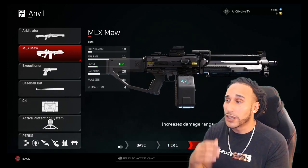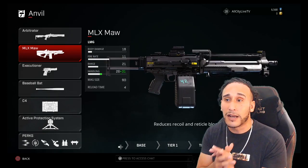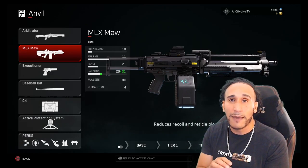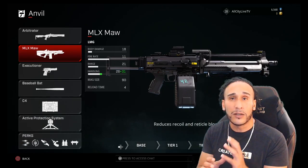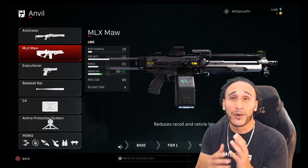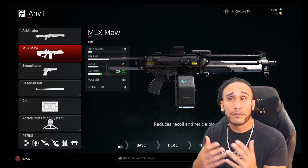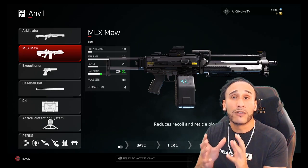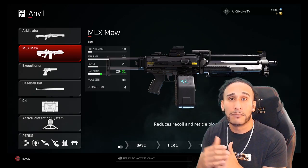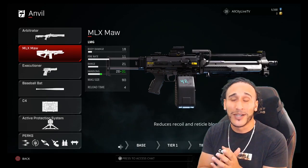Tier two increases your range, and tier three increases your handling. Another thing I really like about Rogue Company is that there's nothing that increases your body damage, which is really good in a way. It forces you to strategically choose which player you're running with. And it's noticeable from the opposing team — if you see a particular Rogue out there, you know their capabilities already. There won't be many surprises as you learn each one of these Rogues.